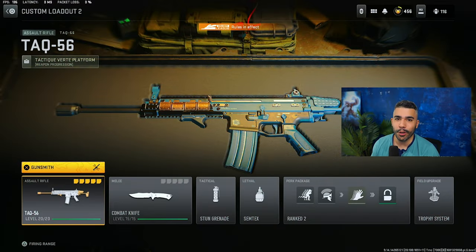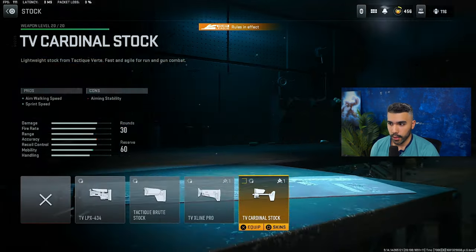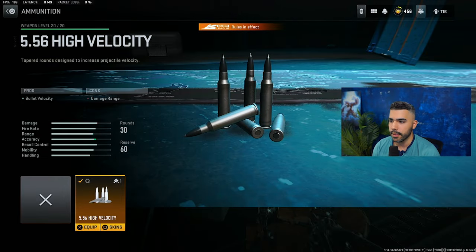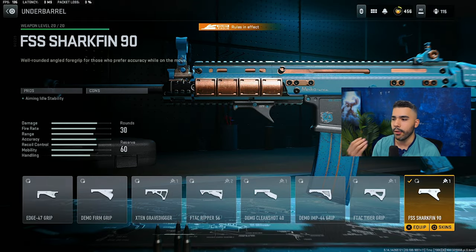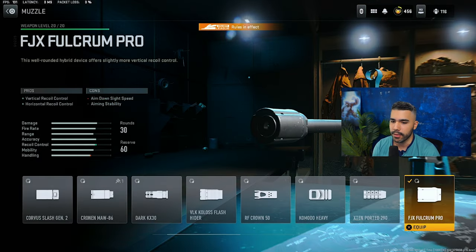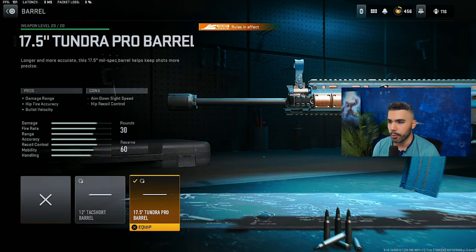For our next class, we got the TAC 56. There are a lot of builds, but currently I like this one the most. It has strafe speed while still having good recoil control and being somewhat fast. We're going to have the Cardinal Stock for the aim walking speed plus a nice sprint speed. We got the High Velocity Mag for the extra bullet velocity so your bullet feels better at range. We got the FSS Shark Fin again for a little extra aiming stability with no cons. We got the FJX Fulcron Pro, which is just a good muzzle to control the recoil. And we got the Tundra Pro Barrel for the extra damage range and bullet velocity.